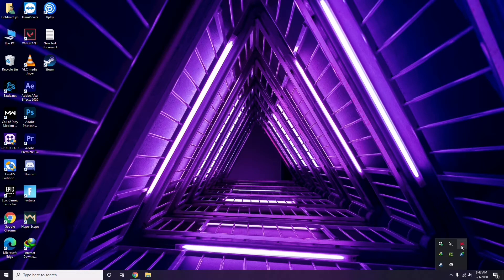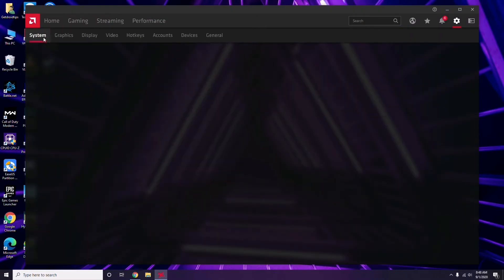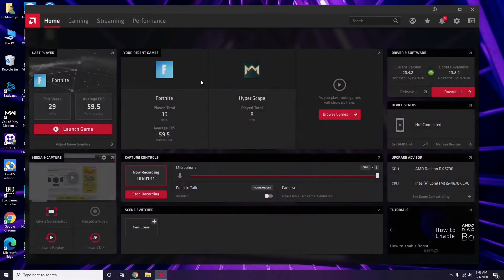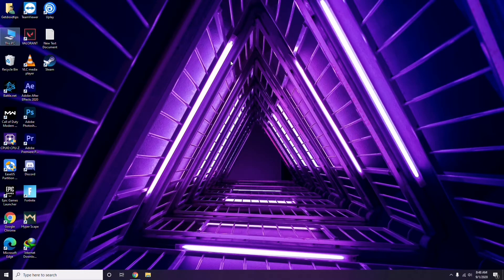Click on the respective graphic drivers you're using. In my case I'm using AMD Radeon, so I click there, then go to System, then Graphics, and I'll get the update option here. So this is how you update the graphic drivers. Updating the graphic drivers can fix the issue most of the time.